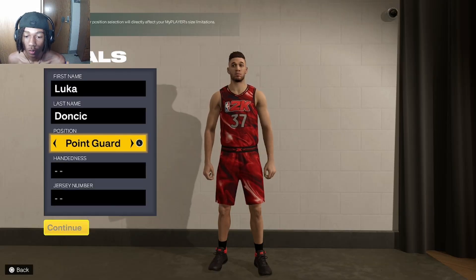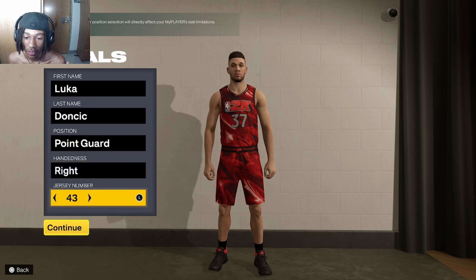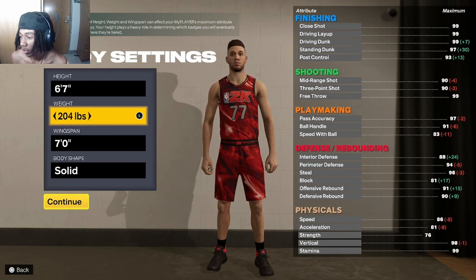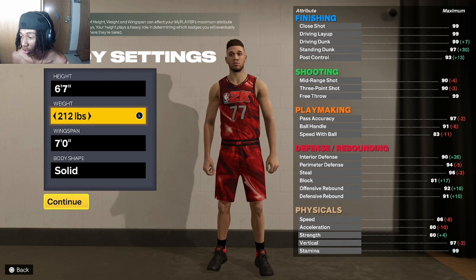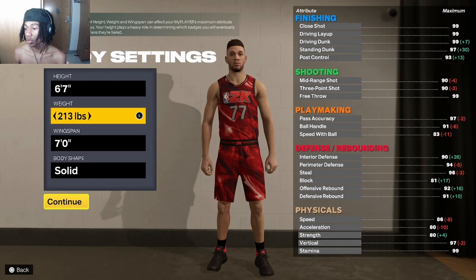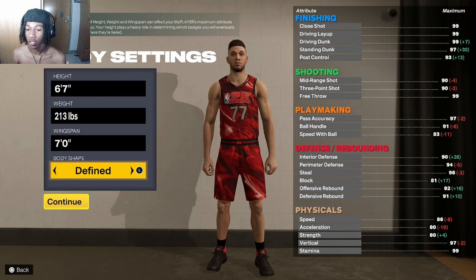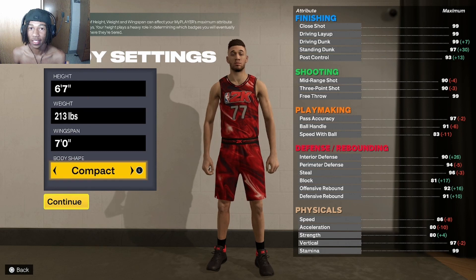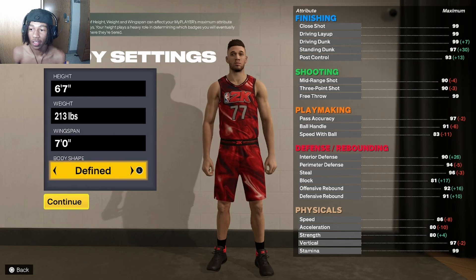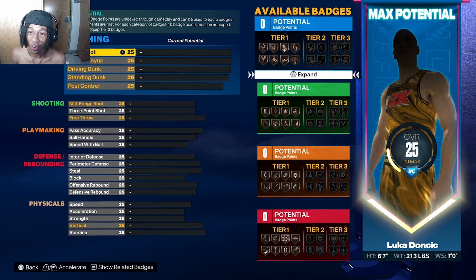For the point guard version, Luka is right-handed, jersey number 77. Big 77, shout out Luka. So 6'7" — you're going to go instantly 6'7". This is a live creation so I'm going to play with the weight a little bit. You want to have that strength but you want to have that speed. Luka is not the fastest player but he is strong, so we want that strength. I think 213 pounds is good — not slow, but not too fast. You've got the strength. For the body type, he's a little big, not muscular but kind of chubby. They ain't got burly, so we're going to go defined. He's a big guard.